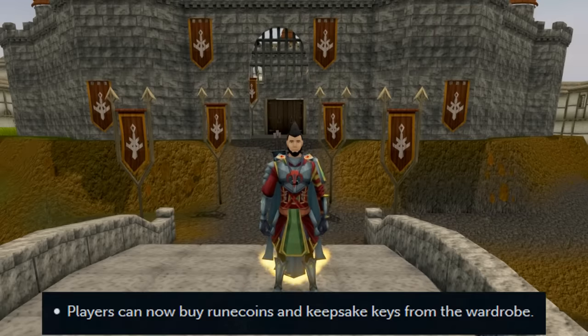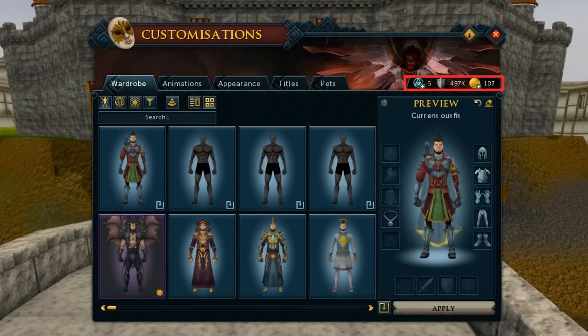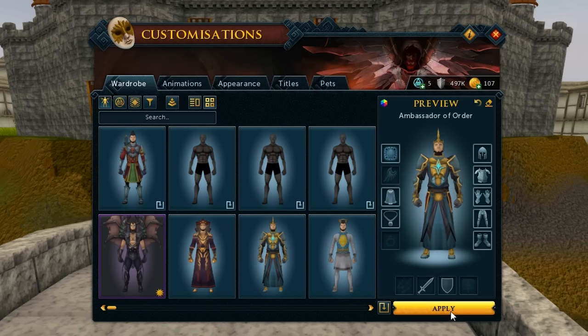And last but not least, players can now buy RuneCoins and Keepsake Keys from the Wardrobe. All you have to do is click on the Get Keepsake Keys or RuneCoins buttons in the top right corner of the interface. This way you can do everything within the Wardrobe interface to make it much easier on yourself.